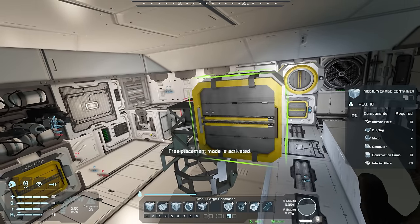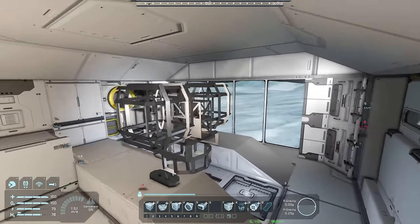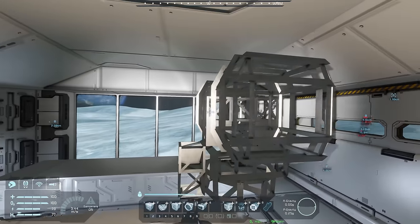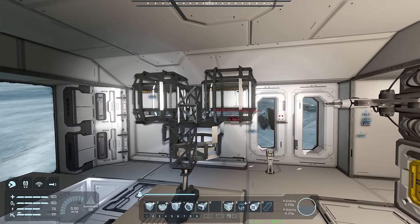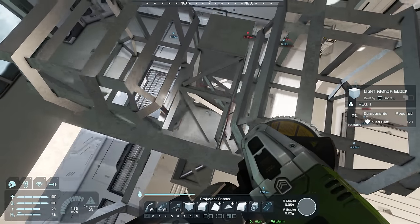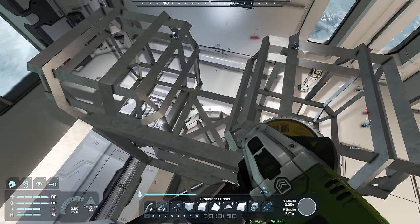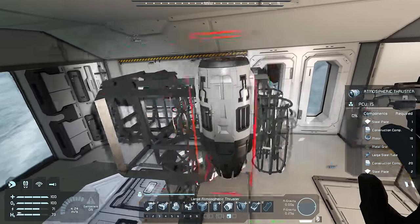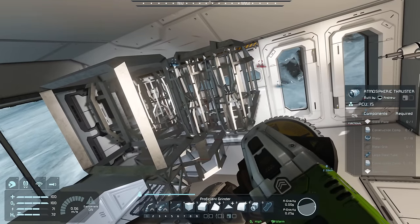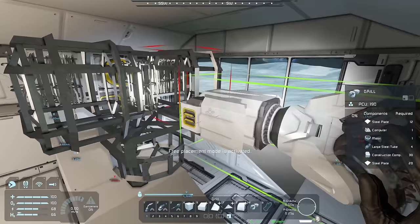I'll put some blocks in the middle like that, throw our mediums on, and we'll have drills on the front. I'd rather it be a little bit skinnier than bigger. We'll throw our battery on the back in this middle area, and probably a couple upward facing thrusters — two or three. I'll stick the downward facing thrusters on. Do we go large thrusters? We could, but on Europa we probably don't need them.